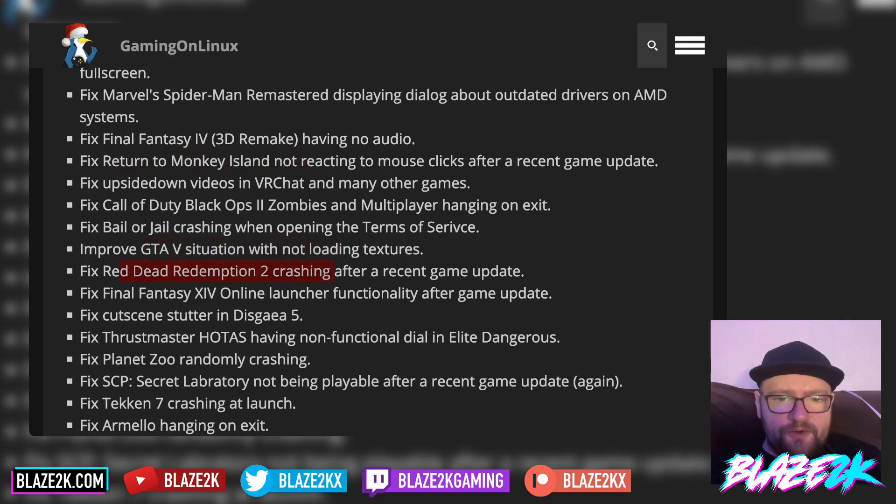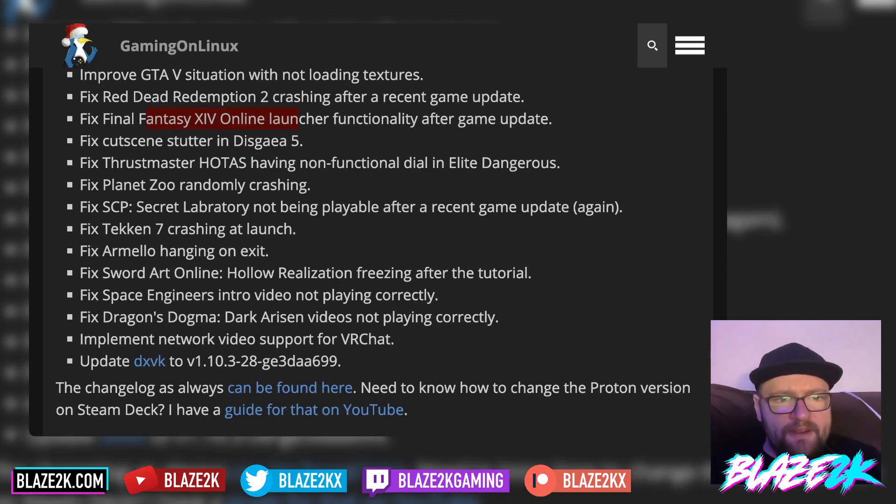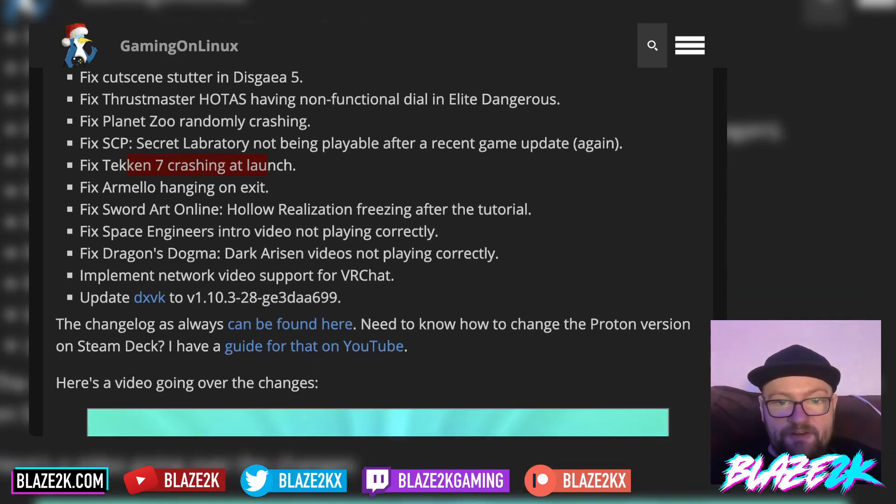Fixed Red Dead Redemption 2 crashing after a recent game update. Fixed Final Fantasy Online launcher functionality after a game update. Fixed a cutscene stuttering in a game. Fixed Thrustmaster HOTAS having a non-functional dial in Elite Dangerous — people are getting their Thrustmaster flight sticks connected to that game, which is kind of awesome. Fixed Planet Zoo randomly crashing. Fixed SCP: Secret Laboratory not being playable after a recent game update. Fixed Tekken 7 crashing at launch. Fixed Armello hanging on exit. Fixed Sword Art Online: Hollow Realization freezing after the tutorial. Fixed Space Engineers intro video not playing correctly. Fixed Dragon's Dogma: Dark Arisen videos not playing correctly. Implemented network video support for VRChat.